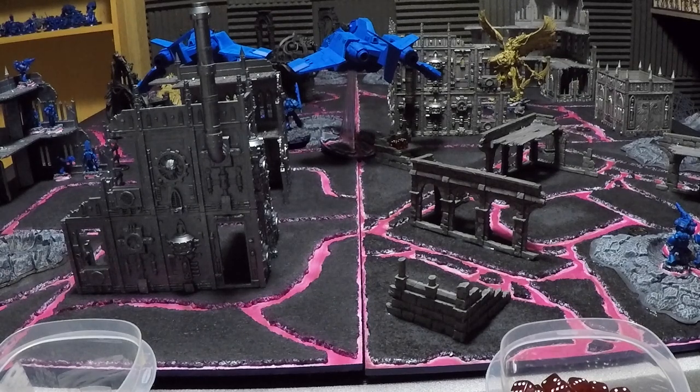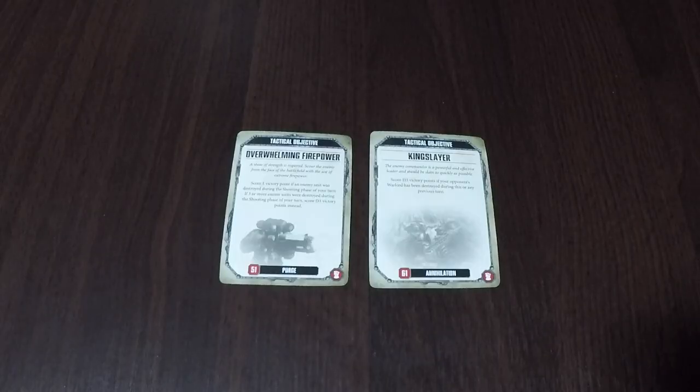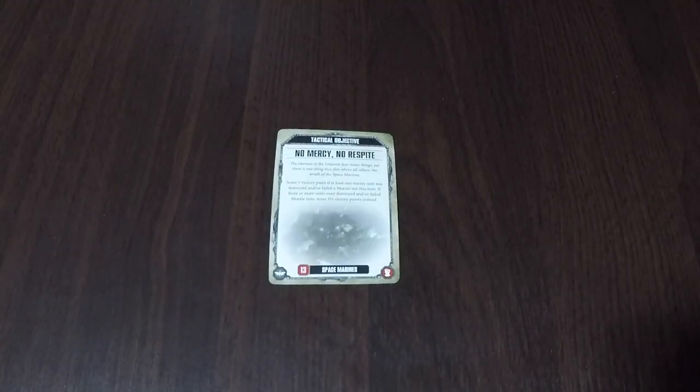Going into Ultramarines Turn 2: Ultramarines have 7 command points, Death Guard have 3. The Ultramarines held onto Overwhelming Firepower and Kingslayer, so they draw 1 new Tactical Objective card: No Mercy, No Respite — score 1 VP if at least 1 enemy unit was destroyed or failed a morale test this turn; D3 VP if 3 or more.